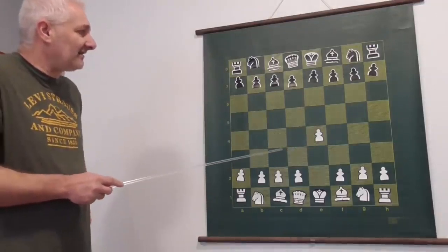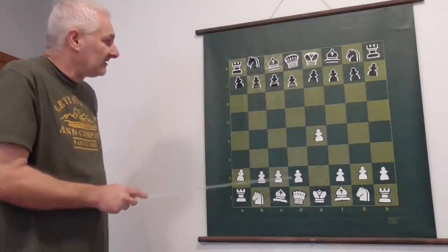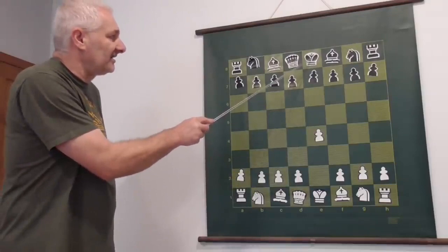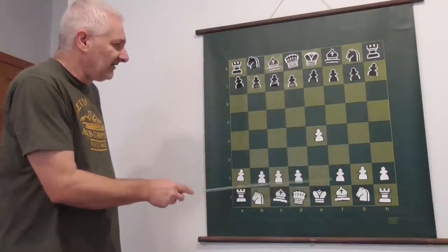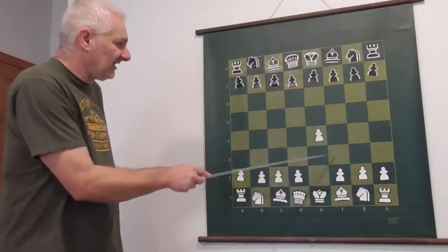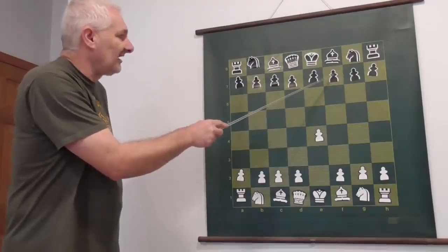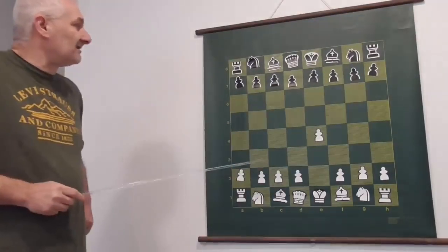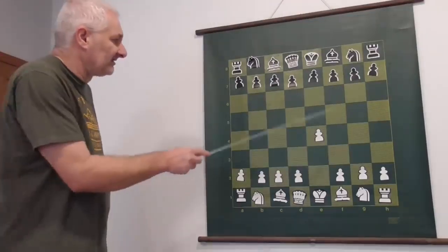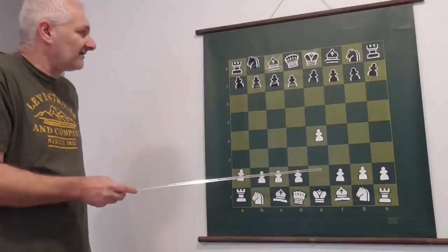Usually beginners struggle because of the f7 square. Why? This square is the weakest one because it's only protected by the king. If white develops bishop to c4 and queen to f3, the next move will be queen or bishop to f7, checkmate. The simple, very simple solution to stop this kind of checkmate is to play the French Defense.